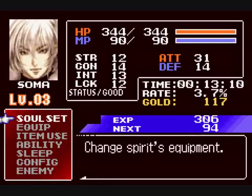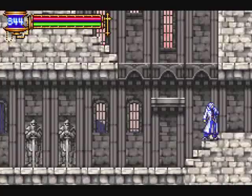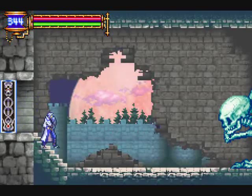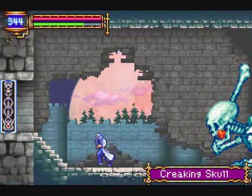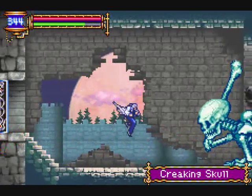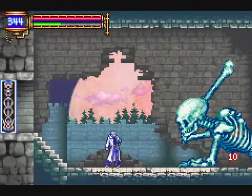Time for our first boss, though really it's more of a glorified mid-boss. Going to switch back to the winged skeleton for this fight, because it's a good way of maximizing your MP usage. It counts for multiple hits, especially if you can land it so that the creaking skull is still stuck on it when it's stuck in the ground.